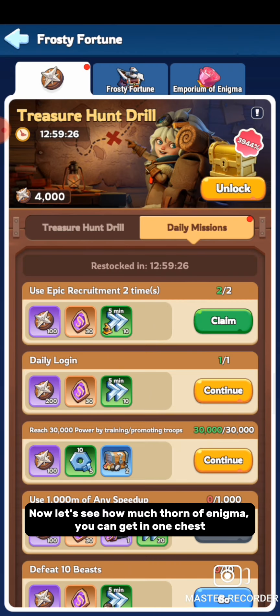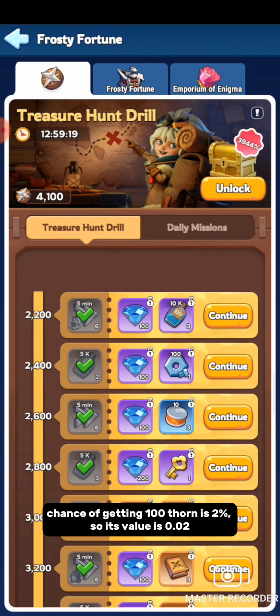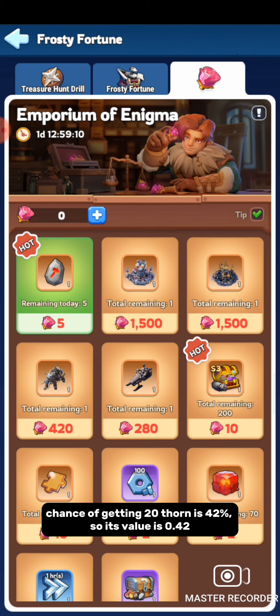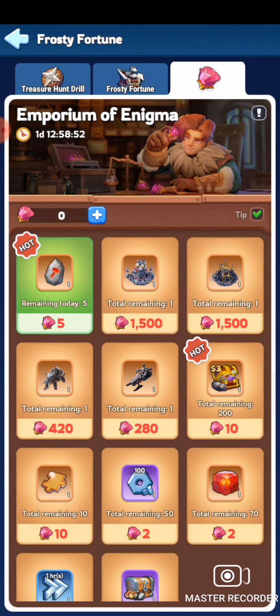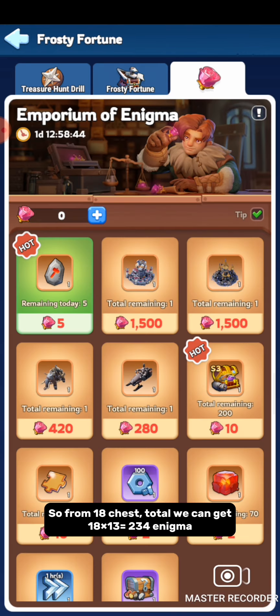Now let's see how much Thorn of Enigma you can get from 1 chest. Chance of getting 100 Thorn is 2%, so its value is 0.02. Chance of getting 50 Thorn is 6%, so its value is 0.06. Chance of getting 20 Thorn is 42%, so its value is 0.42. So the expected Thorn from 1 chest is: (100 × 0.02) + (50 × 0.06) + (20 × 0.42) = 13.4. In round figures, from 1 chest you can expect 13 Thorn of Enigma. Using 1080 Gem of Enigma you open 18 chests, so from 18 chests: 18 × 13 = 234 Thorn of Enigma per event.